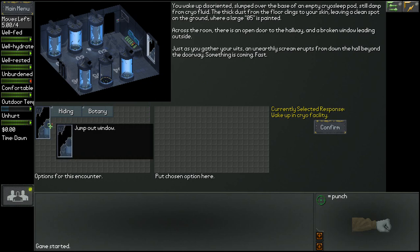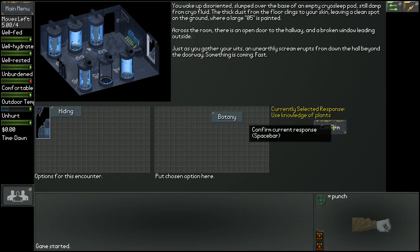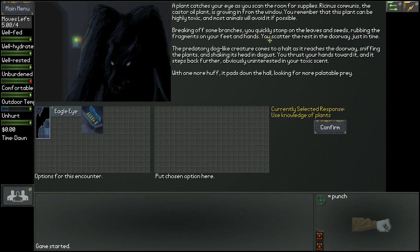We can just go straight away and jump out the window, or we can hide, or use the knowledge of plants. We're going to use it — a plant catches your eye: Rickonus communus, the castor oil plant, growing in from the window. You remember this plant can be highly toxic and most animals will avoid it. You break off branches, stomp on the leaves and seeds, rubbing the fragments on your feet and hands. The predatory dog-like creature comes to a halt, sniffing the plants and shaking its head in disgust, and pads down the hall looking for more prey.